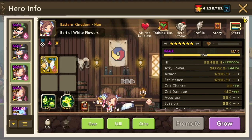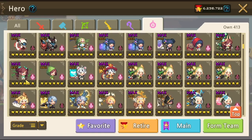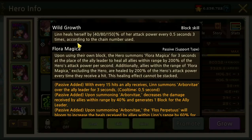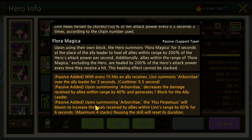For even faster clears, you can pair with Linear. Upon summoning Arborvitae, the Flos Perpetuus will bloom to increase heals received by allies within Link range by 60%.